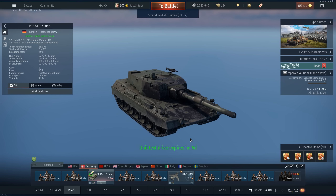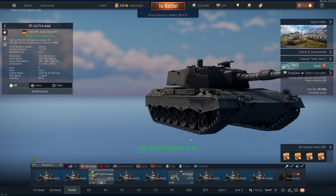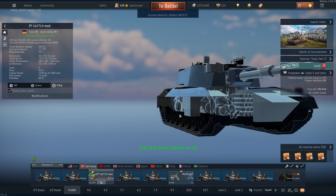Alright lads, today I'm going to be taking a look at the PT-16. This isn't going to be a typical review video — in order to get this video out quickly so you guys can actually see what you're grinding for, I'm just going to do a little overview followed by some gameplay. The PT-16 is a rank 6, battle rating 9.7 main battle tank in the German tech tree. It's basically a prototype of the Leopard 2, notable for featuring an auto-loading system. The first 9 rounds you fire will reload in 4 seconds, making this tank incredibly lethal.